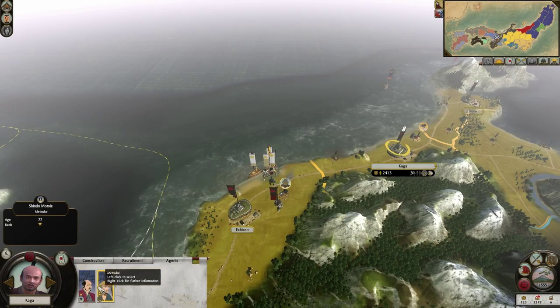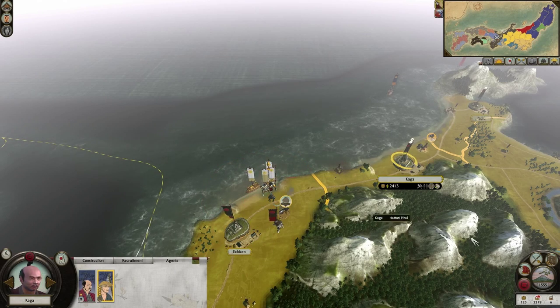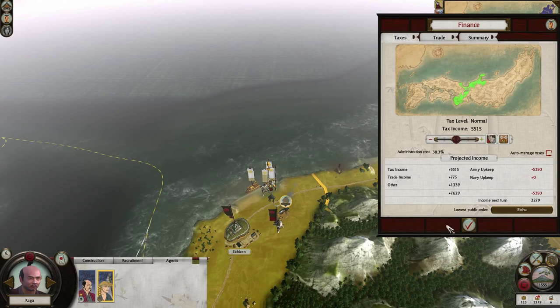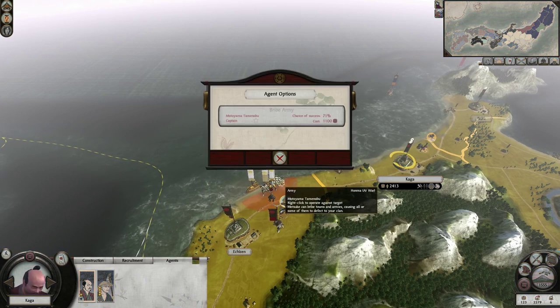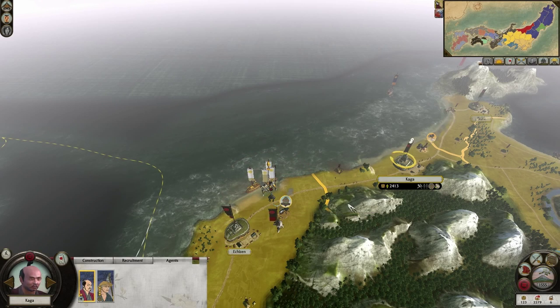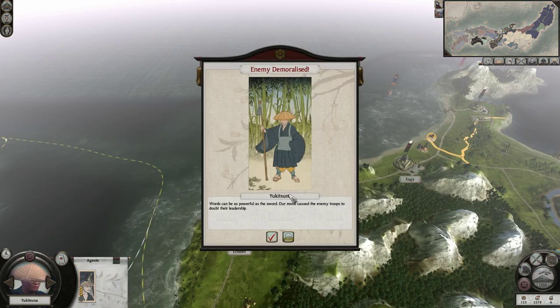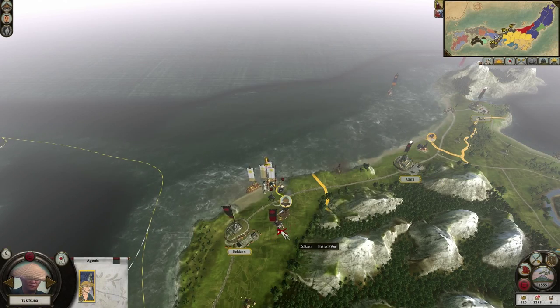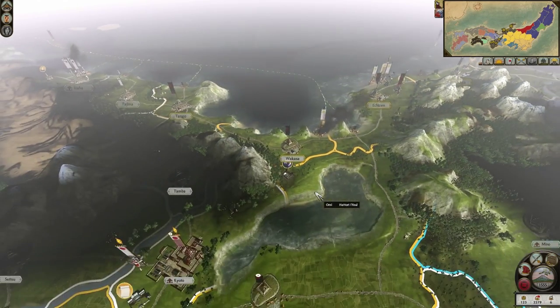We have a monk nearby — trying to moralize them. We're fine for happiness, aren't we? Yeah. Let's try and moralize them — that'll help out a little bit. Cool, good experience too — although this guy doesn't care about level ups anymore. Man, that was looking very good.